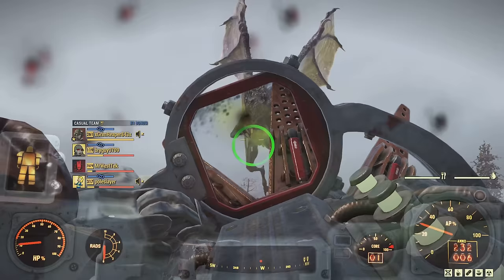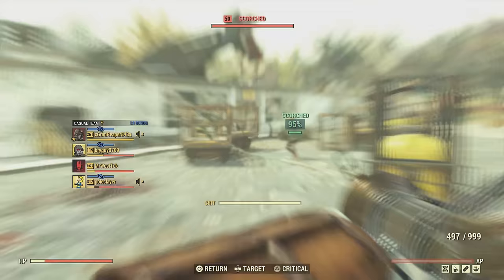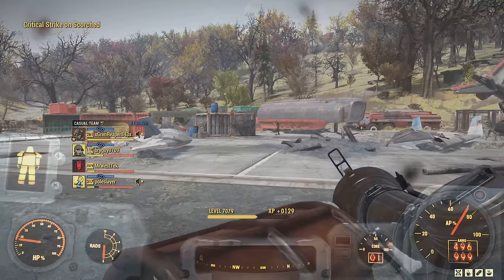If you're going after general mobs a lot, like some people just want to use this build for fighting scorch beast queens — if you plan on keeping this build for a while, I do recommend having some other heavy guns like the gatling gun, as I'm showing here. The 50 cal would be great too, though you might need to put Bandolier on, just to have a weapon for taking out those general mobs.